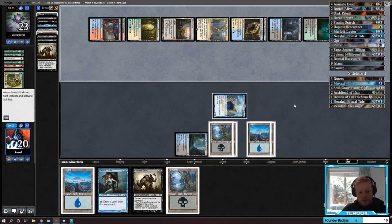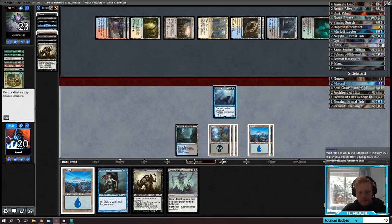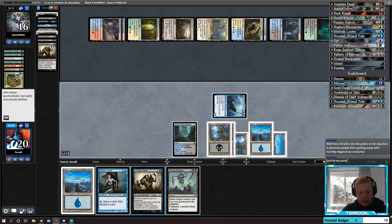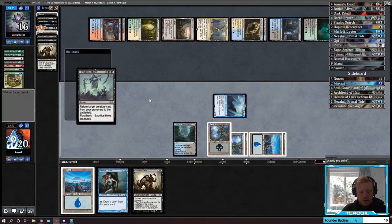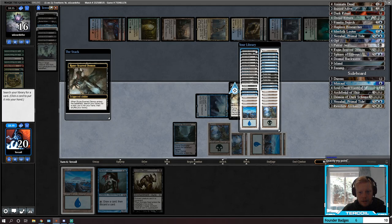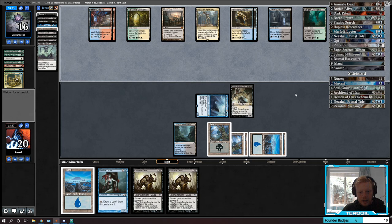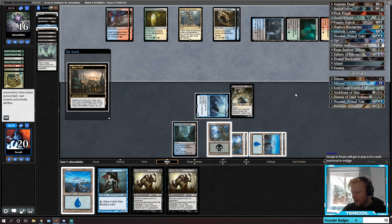Let's do this — discard Island, Nezahal, Runescarred Demon — draw a card, lose Runescarred Demon, get our 7/7 back. Not terrible. Unfortunately we can't have two Nezahals on the field — actually I wouldn't mind two Nezahals. Now we can go Animate Dead — let's use our mana — Runescarred, go get Animate Dead. Did we want to make lethal? No, that's fine. Force of Will is the fun police in the way that it prevents people from getting away with horribly degenerate nonsense — except yeah.